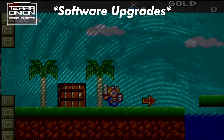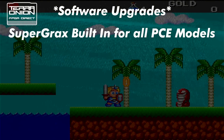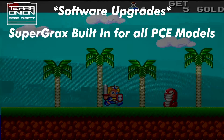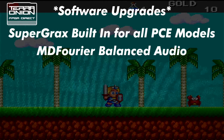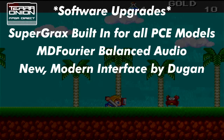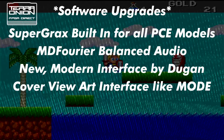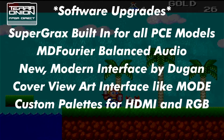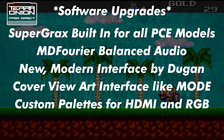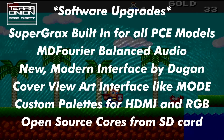To summarize the software upgrades of the Super HD System 3 Pro: SuperGraphics game support for all PC Engine models, completely rebalanced CD and HuCard audio levels with the MD Fourier tool, an all-new interface by graphic artist Dugan with a cover view artwork option just like MODE, custom palettes for both HDMI and analog RGB outputs, and the ability to load open source cores from the SD card.